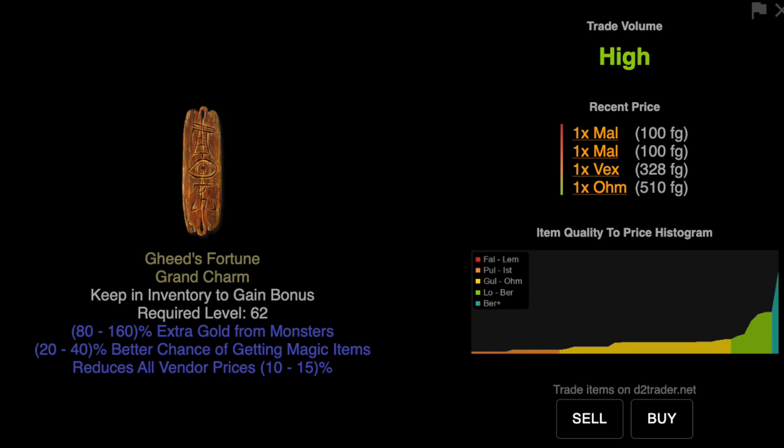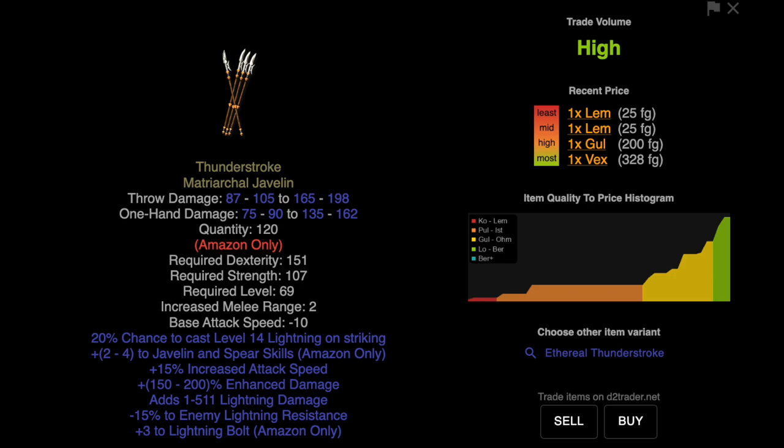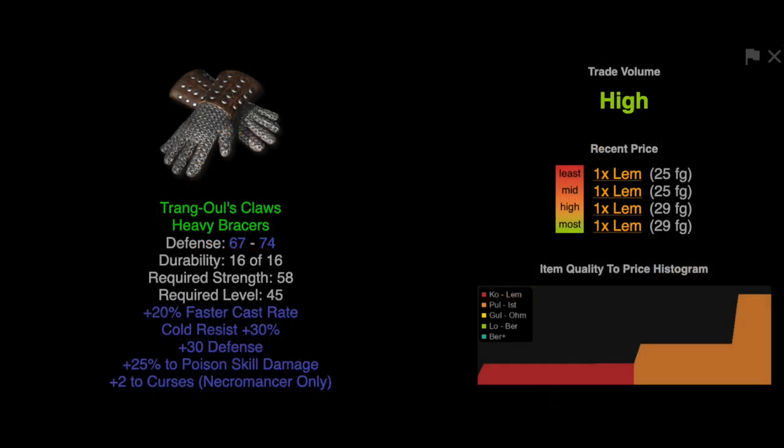It goes from least to most value depending on the rolls and you can figure it out from there. So this javelin might be close to a Gul rune because it's 4 to all skills and almost 200% enhanced damage. And Trang's really doesn't have much roll variance other than defense, so it's basically a Lem rune.